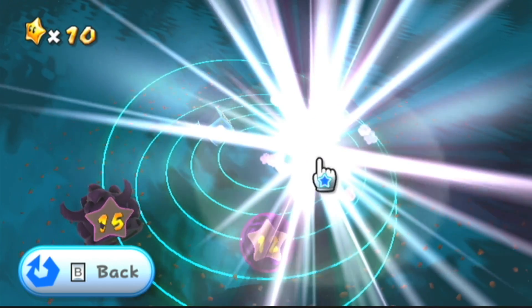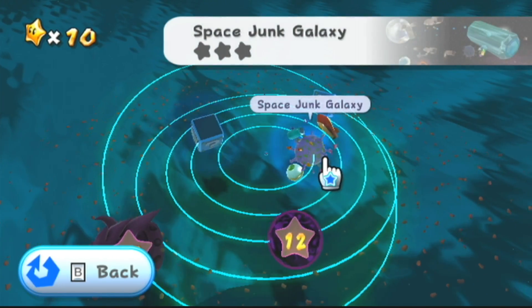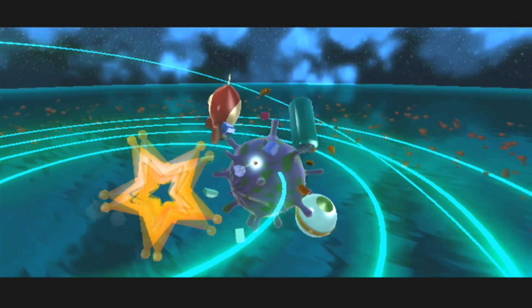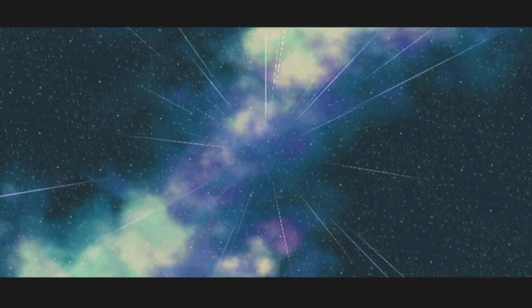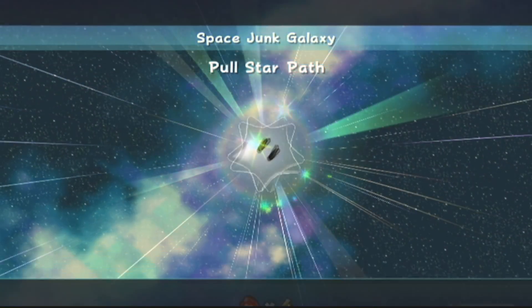Okay, so we got this galaxy, which is the first one we're able to unlock here — Space Junk Galaxy. So let's go over to Space Junk Galaxy, and I'm pretty sure this is going to be like a pull star. One of the ones where you hold A to pull, and then you get a star. It's going to be one of those. You'll see.